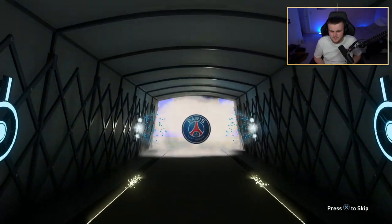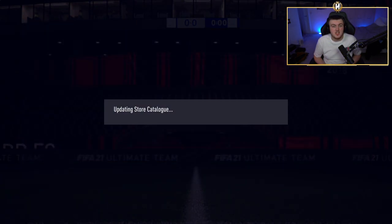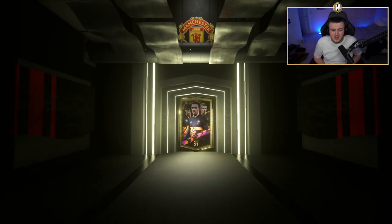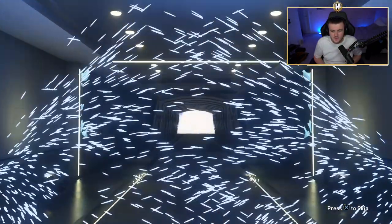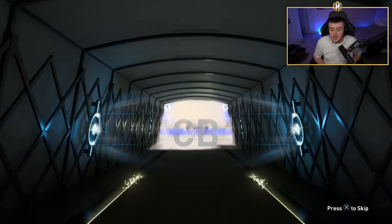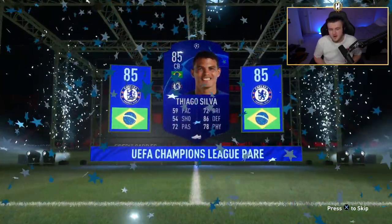Sarabia — not worth much. I'm hoping we can get at least a player worth maybe 20 to 50k, even if it's not a walkout. Because I think from 20 of these I spent about 140k, so if I can make half of that back I'd be happy. This one is going to be Thiago Silva — 85 again, not too bad. So we've got Thiago Silva and Marquinhos. Not too shabby, not amazing, but not too bad.